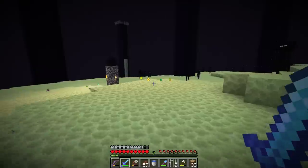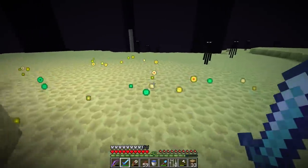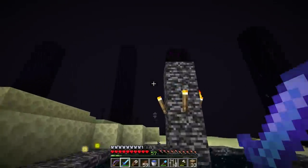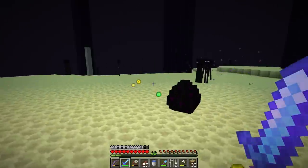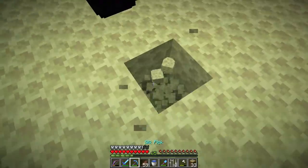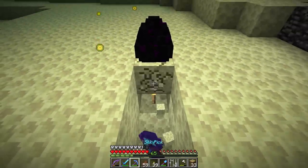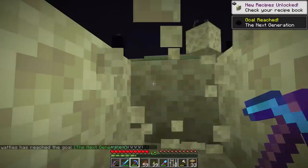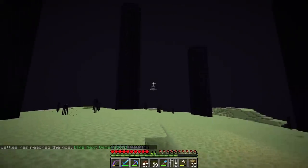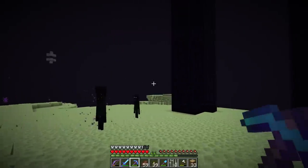After beating the dragon, you'll get about 70 levels worth of experience dropped on the ground — pick it up. Then there's the dragon egg. We definitely want that. Punch it once and it will teleport around. To pick it up easily: place a torch under the dragon egg, and boom — the dragon egg is yours. There's only one dragon egg per world, so don't lose it.